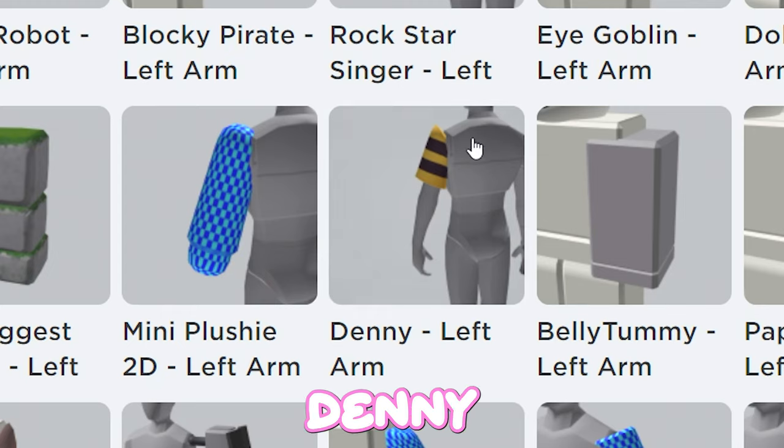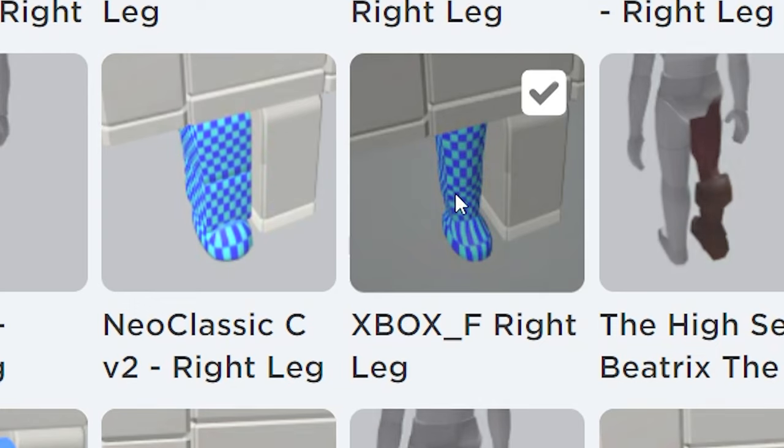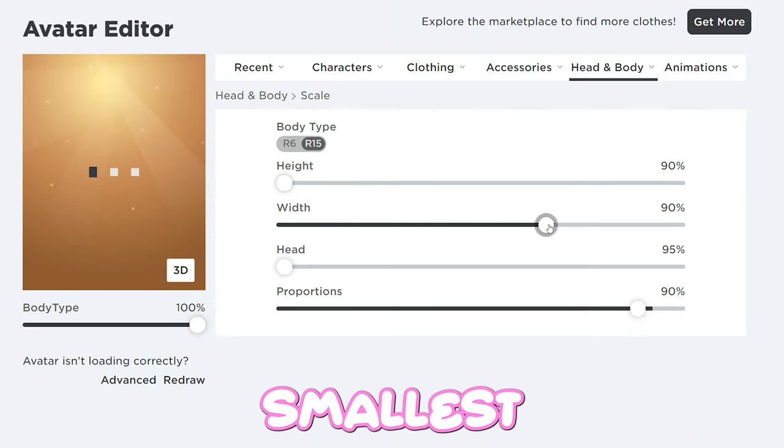Now go to your avatar editor. Put the City Life torso on, Denny left arm and right arm, then the Claire left and right leg. Adjust your scale to make the smallest possible.